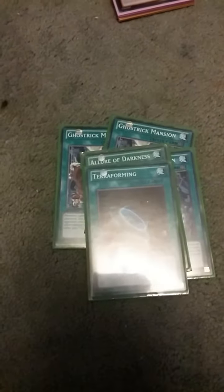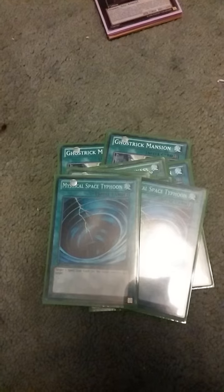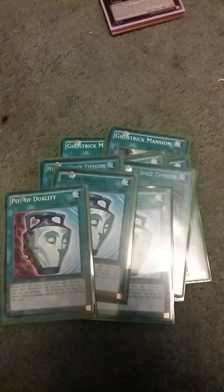3 Ghost Rix Mansion, 1 Allure of Darkness, 1 Terraforming, 1 Book of Moon, 2 Mystical Space Typhoons, 3 Pot of Dualities and 3 Swords of Concealing Light.